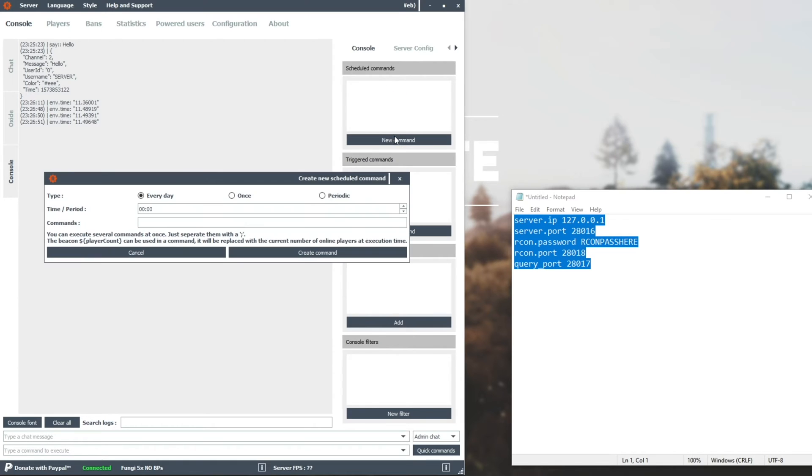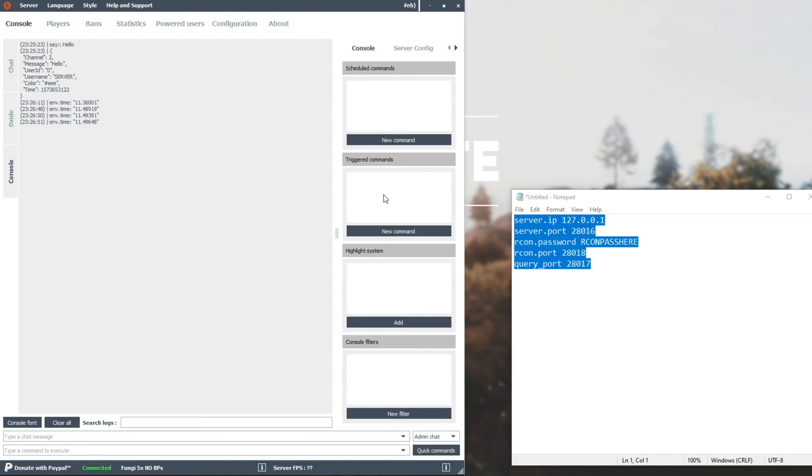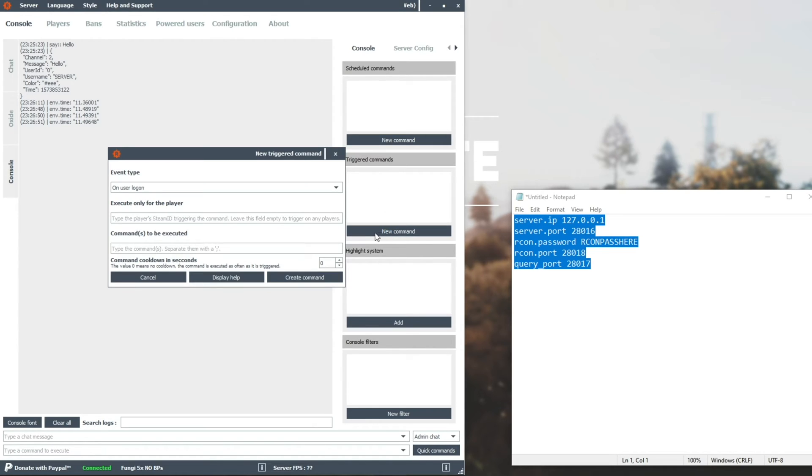Scheduled commands — you can add one in here by clicking New, and as long as you have this program open, it'll run these commands whenever the local time on your computer is reached. Triggered commands — you can hit New Command, and here you can get something to run when a user logs on, logs off, a chat message is sent, population of the server changes, a helicopter drop is created, or a cargo plane drop is also created. You can execute the command on a specific player if you type in the Steam ID of the player, and then the actual command at the bottom — you can have multiple by separating them with a semicolon.